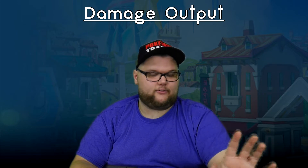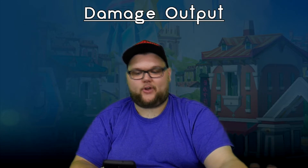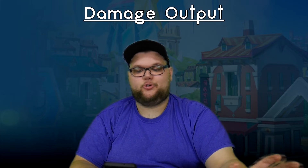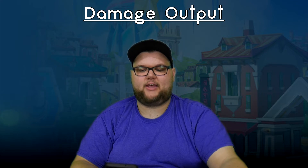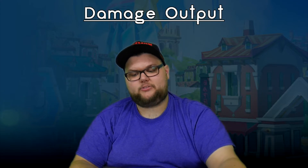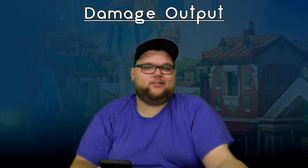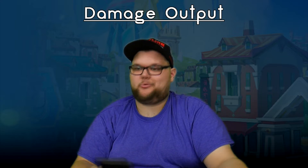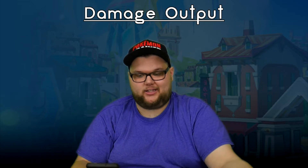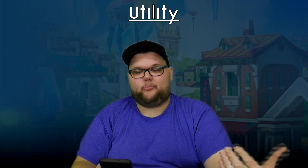We have Powder Snow and Ice Beam, which both aren't amazing. Ice Beam produces more damage but only has a base power of 55, so it doesn't set us up for anything crazy. However, with a Special Attack of 210 and a way to boost that, we wouldn't leave our team begging for damage — but we also wouldn't be surprising anybody with big numbers either.